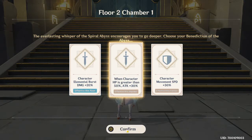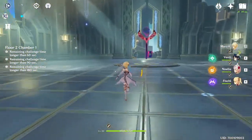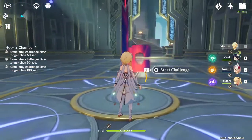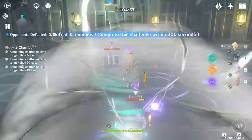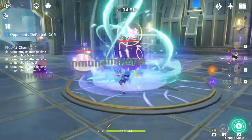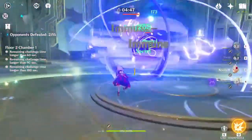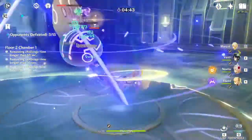This is a really good way to get primogems. It gives you 40 primogems per shrine of depths that you complete or open. The way you get these keys is by doing domains. You can find these keys within Mondstadt as well as Liyue, and of course they have their own respective independent shrines. So make sure you do all of them.